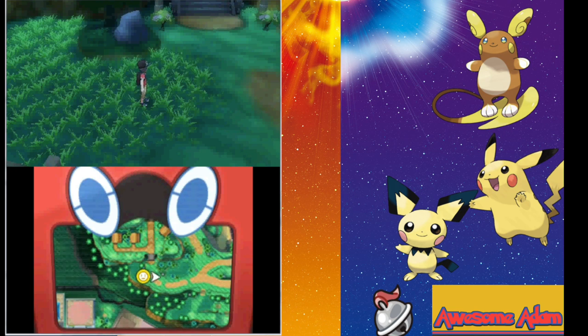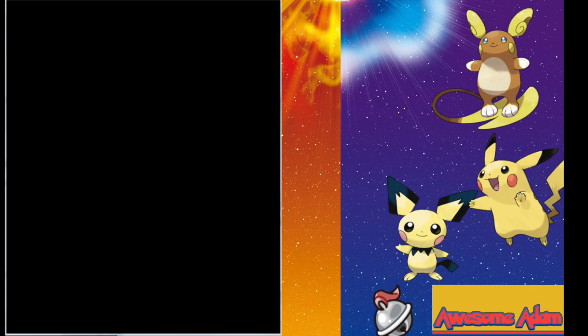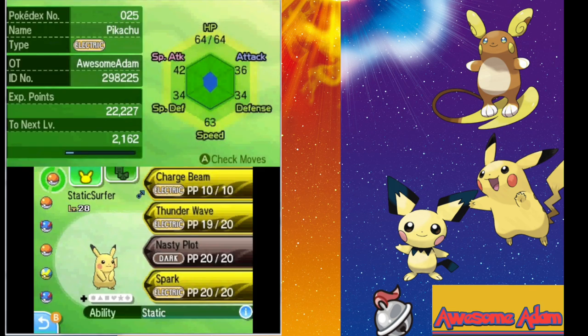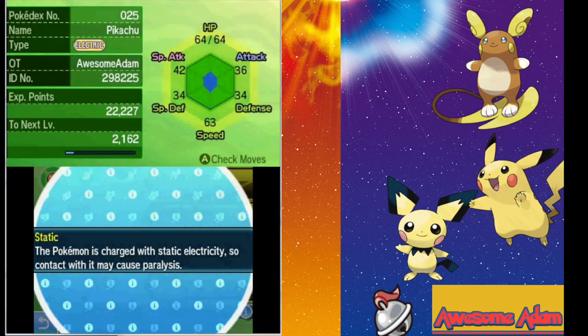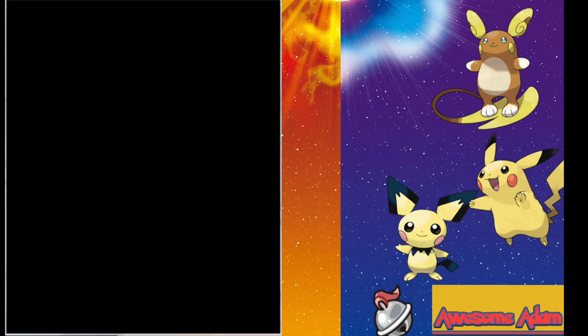As soon as I caught one, I remembered that the ability Static allows you to encounter Electric Pokémon more often outside of battle. My Pikachu has it, so if you catch one Pichu and keep walking around the grass, you'll keep encountering them more often.